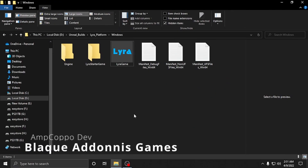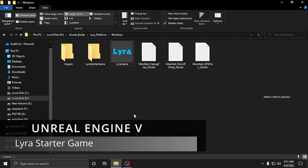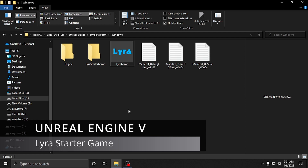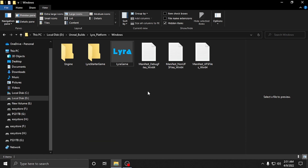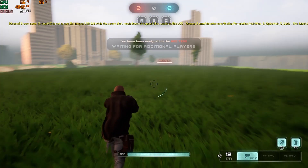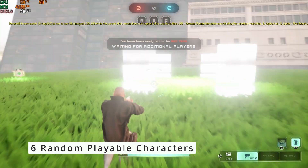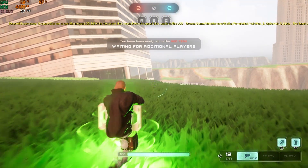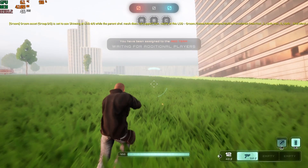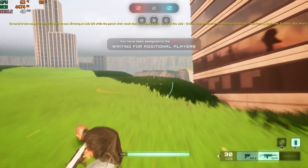What's happening everybody, Amp Capo here, Black Adonis Games. We are back in Lira and I have a little treat for you guys — I actually did a build out here and we have a full size map. Let's go ahead and go in. I have six characters; you can't choose them yet, it's just random right now. You actually get a lobby waiting area here, which is pretty cool because you don't really see this when you're playing inside the engine.